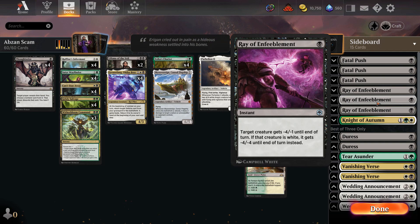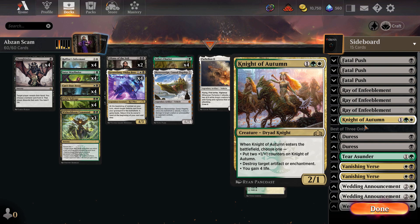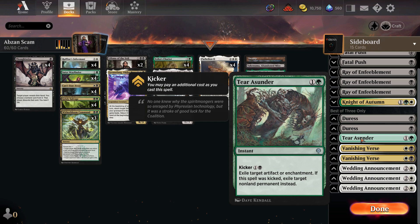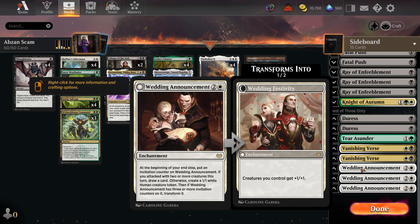Going over the sideboard: we have Fatal Pushes and Ravenform. Ravenform is a card I've been putting into a lot of my black decks in Pioneer, including Rakdos Sacrifice. It's super good because mono white humans is one of the better decks in the format, and it's also pretty good against Grease Fang mirrors since it's a one-mana answer to the most important card. Knight of Autumn is another Abrupt Decay replacement — three mana gain four against burn. Couple of Duresses, Terra Sunder for the mirror, Vanishing Verse as the Abrupt Decay replacement, and three Wedding Announcements you bring in against heavy interaction like Azorius Control or Rakdos.